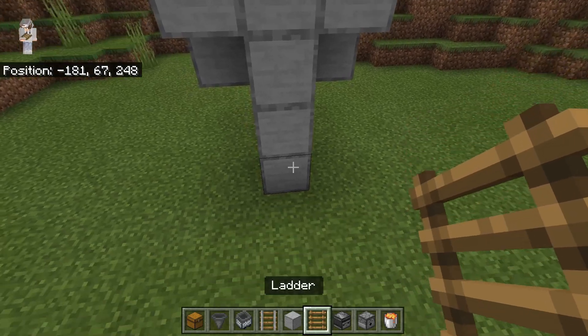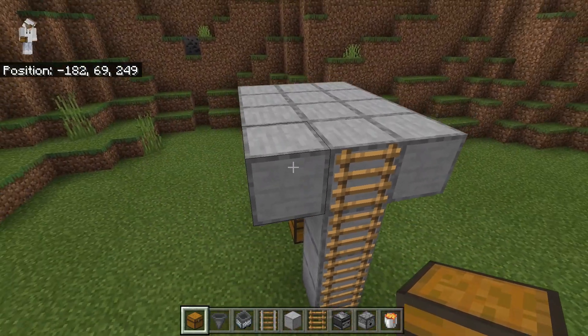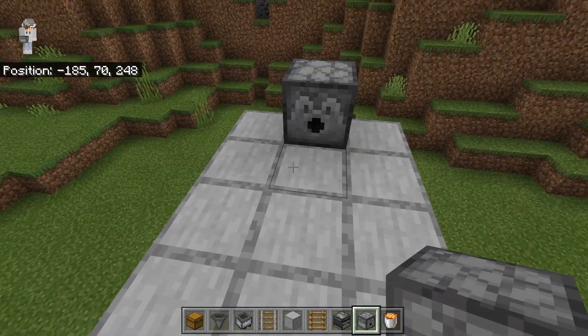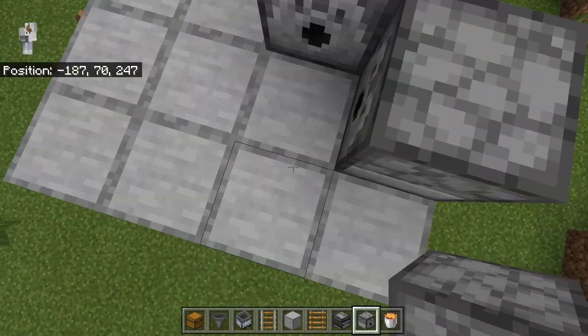Now you're going to take a ladder and just build up. This will allow you to access this part of your farm. After doing this, you're going to come up here and place a dispenser — make sure it's facing this way. Then come over here and place another dispenser; this time it should be facing this way.